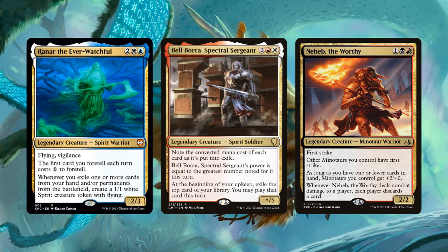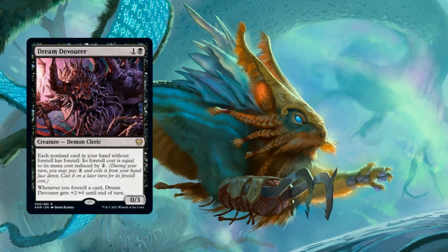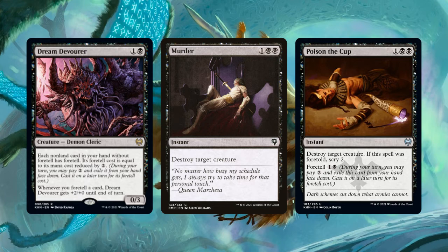If you want to play around with the Foretell mechanic in non-Azorius colors, you'd also want to consider Dream Devourer if you're in black. Dream Devourer is a 0/3 Demon Cleric that costs 1 and a black — it doesn't have Foretell itself, but it gives Foretell to every non-land card in your hand, and that Foretell cost is equal to its mana cost reduced by 2. And if you're choosing to play something like Murder, first don't do that — but if you insist, you should consider replacing Murder with Poison the Cup, as long as you're building around the Foretell mechanic.